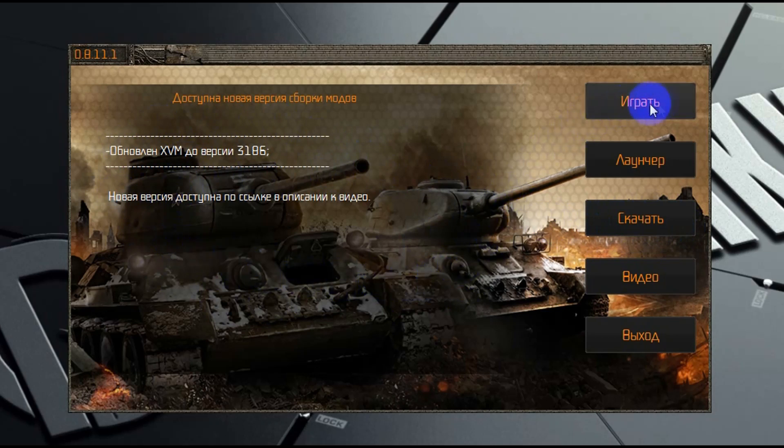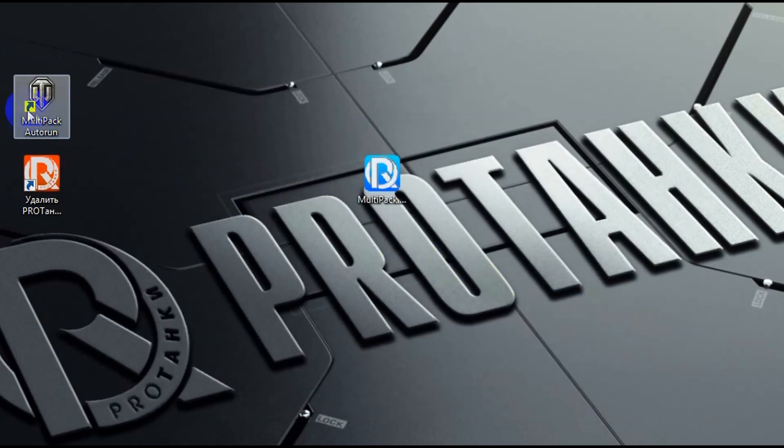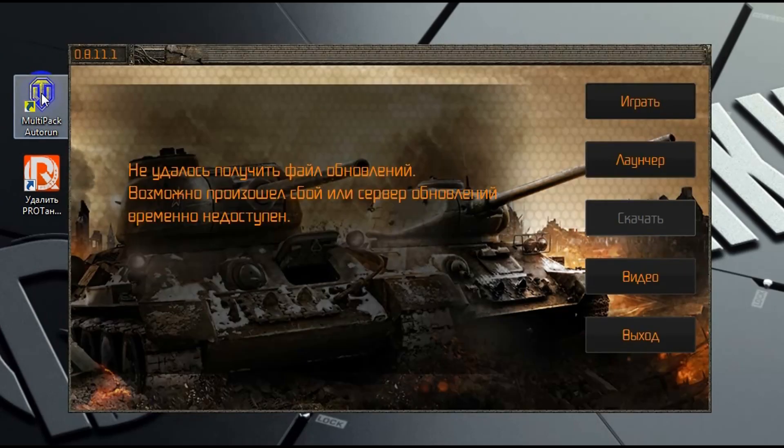Нажав на кнопку «Играть», запустится игра. А если вы нажмёте на кнопку «Лаунчер», то у вас запустится стандартный лаунчер игры, который проверит обновление непосредственно самой игры. Каким из способов пользоваться — это вы уже сами решаете. В следующий раз вы сможете запускать этот авторан через специальный ярлык, который появится у вас на рабочем столе.